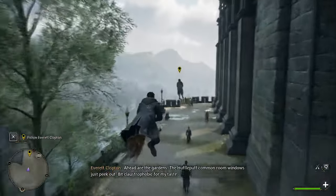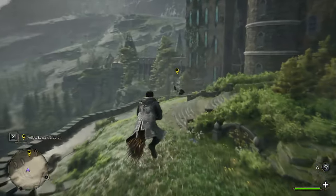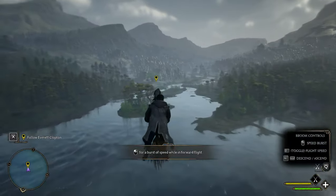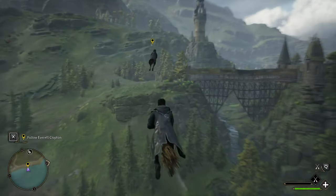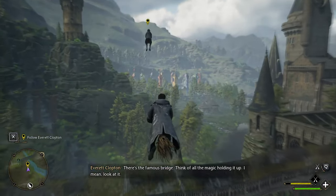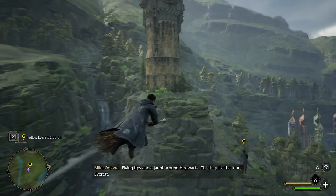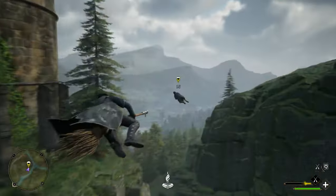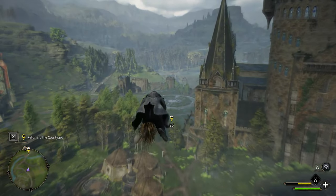Ahead, the gardens — the Hufflepuff common room windows just peek out. Here's something handy to know: lean forward for a burst of speed, helpful if you need to escape a tricky situation. Now that's more like it! You sure you're not part hippogriff? I see it runs out. There's the famous bridge — think of all the magic holding it up. And the owlery — that's a bit of solid architecture. This concludes our tour, let's hurry back. The dude just bolted!